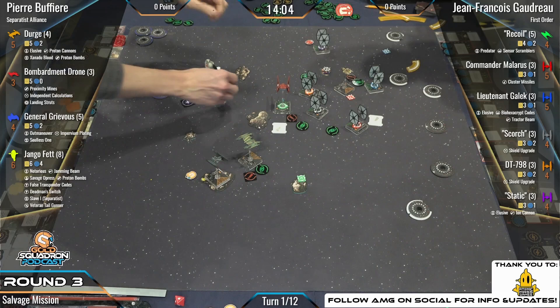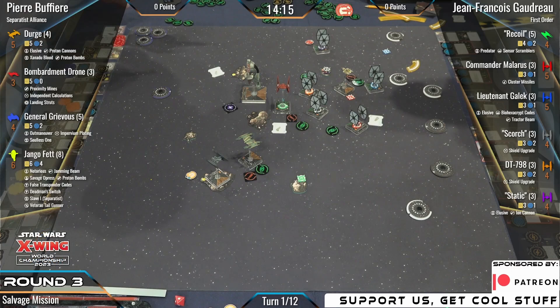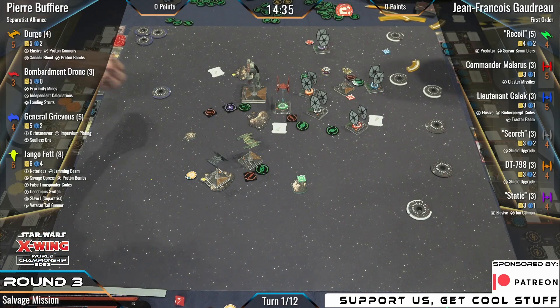Django just keeping it simple — one forward, very aggressive. Sometimes the best maneuver for fire sprays is just lazily cruising into the fight. He is facing down Scorch, Recoil, and DT-798 and is going to get shot by potentially all five of these TIEs — maybe even all six if Gaelic has range. Could be getting shot by all six!